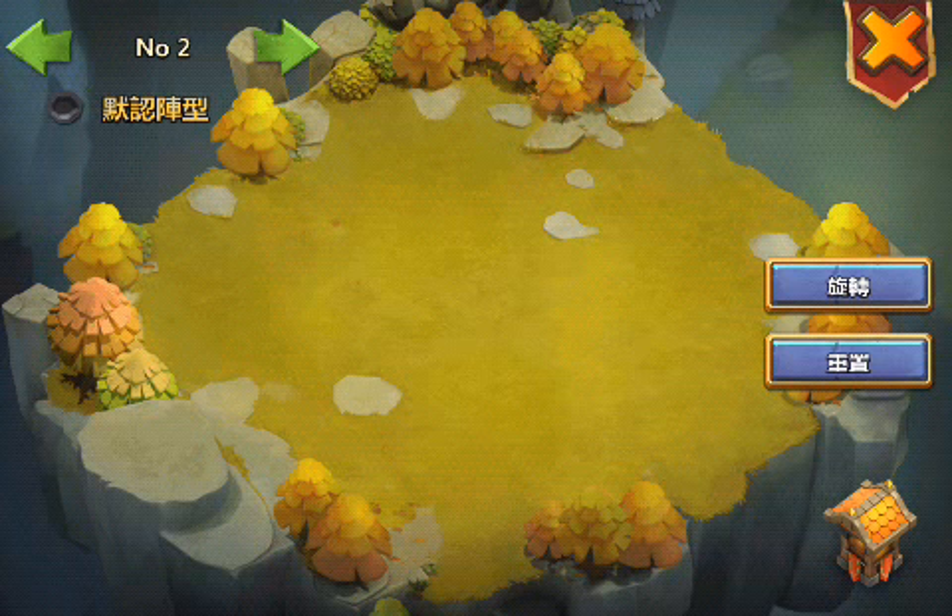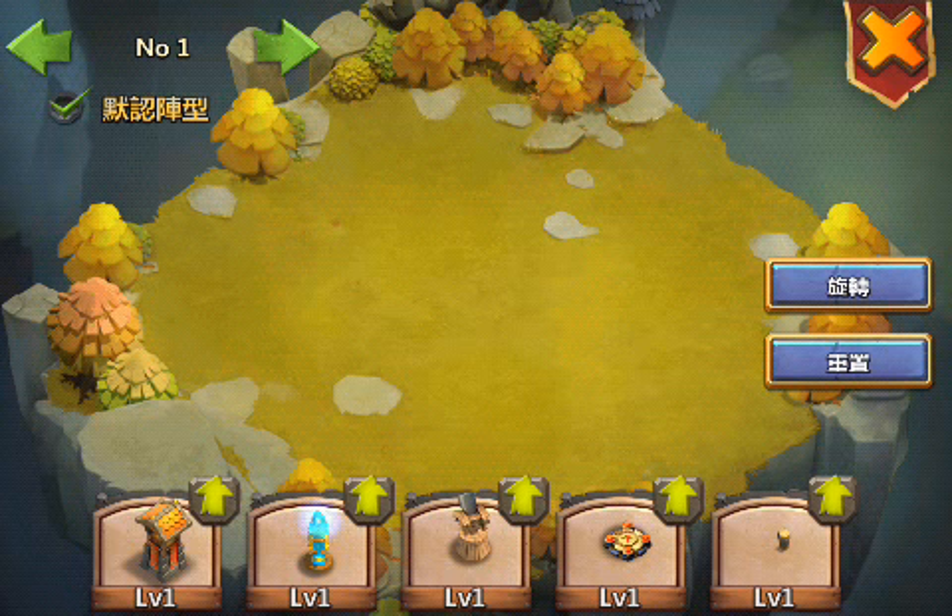As you can see, you can have three structures or setups. And here you press the arrow to navigate.